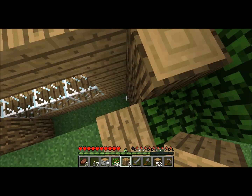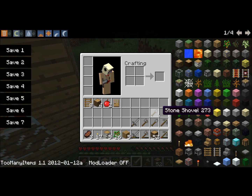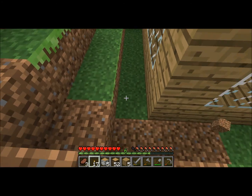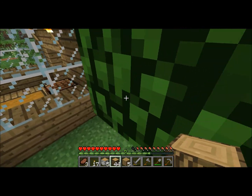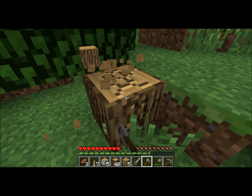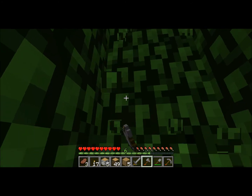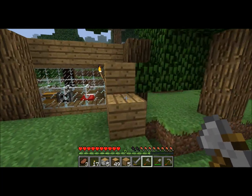I might as well make a way to get on the roof — that's pretty useful. Let's get rid of some of this stuff in the corner here and rebuild — build a little corner. We've got some pillars, and I'm going to go back on the roof and start building the second floor, I guess. I'm also getting rid of the trees that are too close to the house.